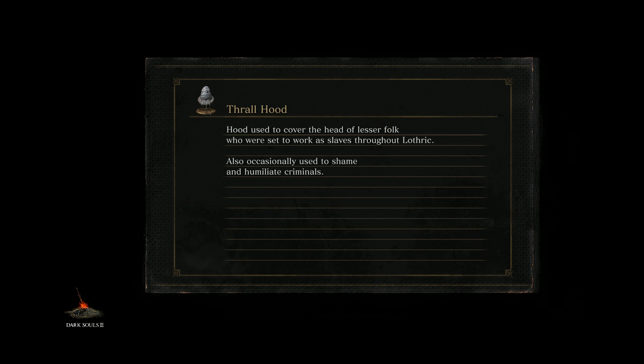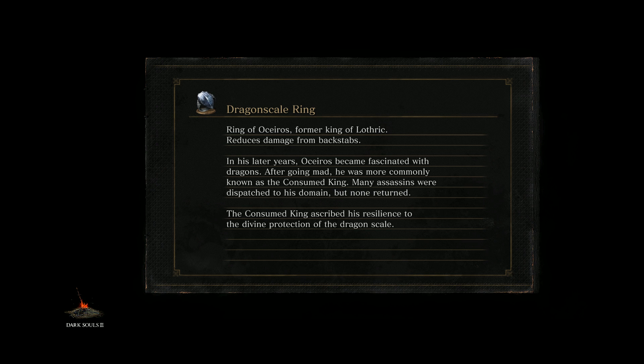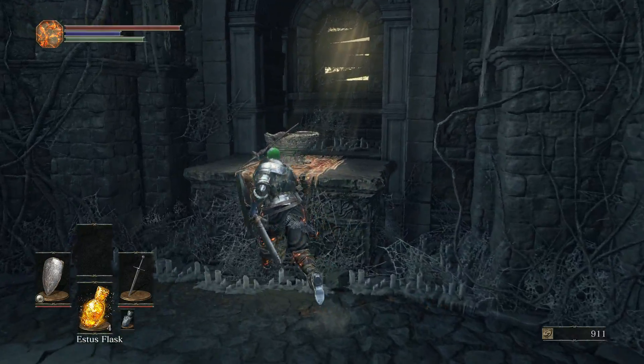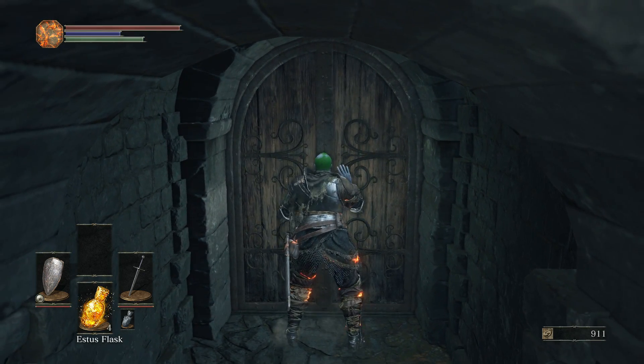Thrall Hood — hood used to cover the head of lesser folk who were set to work as slaves throughout Lothric, also occasionally used to shame and humiliate criminals. Mourne's Legging — black leggings bestowed upon Knights of Kareem, modeled on Mourne the Archbishop's Apostle, cast from a unique mineral resembling stone. A Kareem Knight will dedicate an entire career to attending a single maiden. Dragon Scale Ring. Ring of Oscars — former King of Lothric, reduces damage from backstabs. Robe of Prayer — Prince Lothric's robe. This prince, destined to be a Lord of Cinder, was cherished by the royal family despite being born into illness — a frail and shriveled child. Kind of reminds you of the story of Gwyn and Gwyndolin, his kind of sickly son.